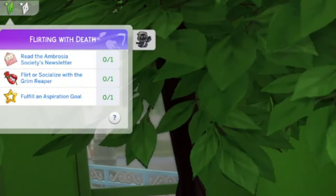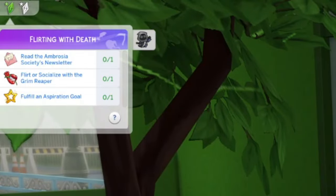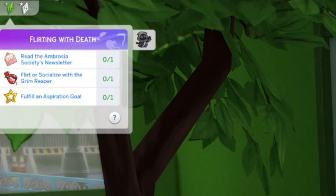Next, flirt or socialize with Grimm. I just socialized with Grimm because my Grim Reaper is not into women, so flirting wasn't an option for me. Finally, fulfill an aspirational goal. My Sim has a romance aspiration — really into romance and having multiple partners — so her goal was just to have two or more partners. I completed that and it filled the goal, which was pretty easy.